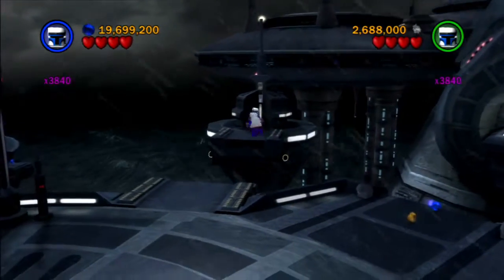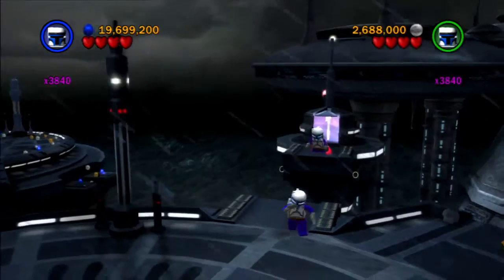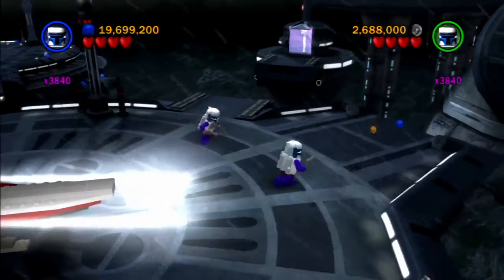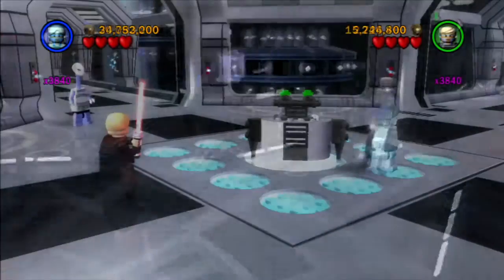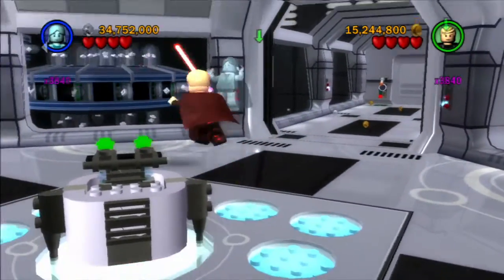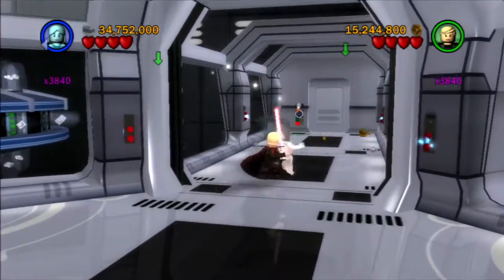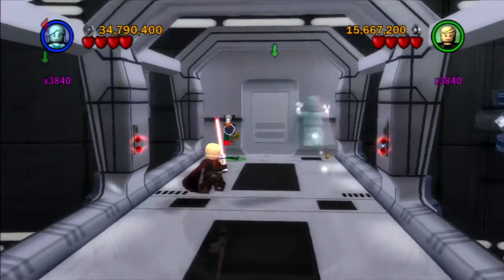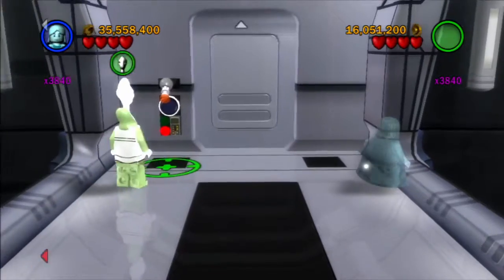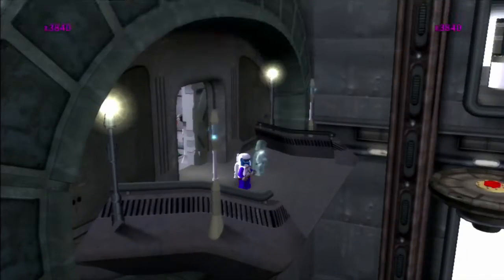The minikit was originally in here — easy one to get in story mode. So once you get to this area and you make all the things light up, instead of going to the left to move on, you go to the right, and we'll have a bounty hunter door we couldn't get through before. How appropriate that it's Jango Fett opening the door this time.